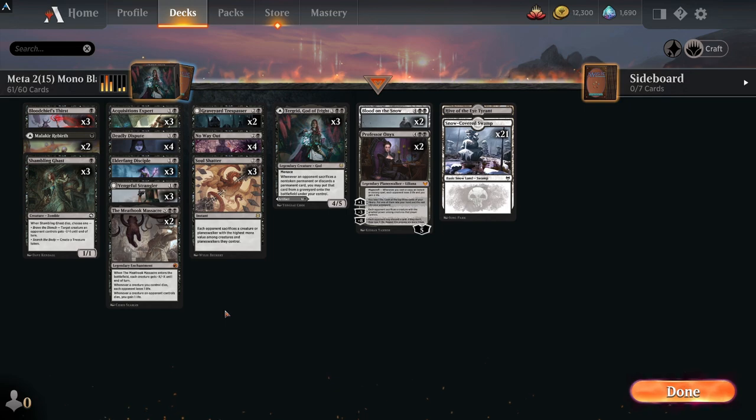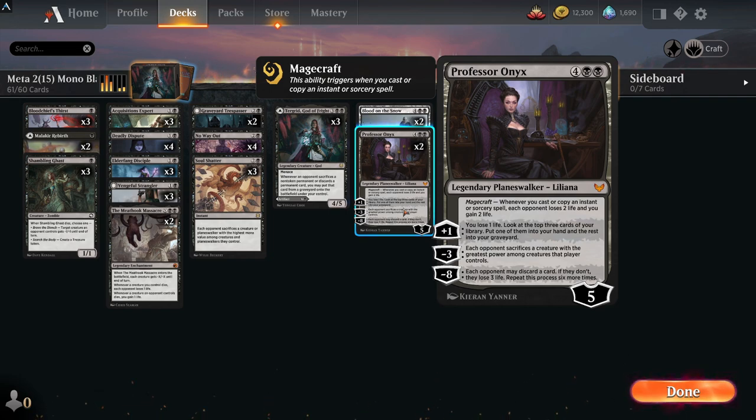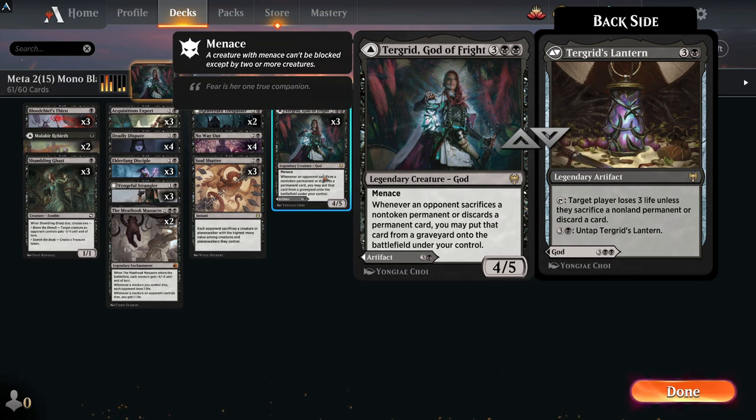This deck is definitely one I like to play. I do love playing with Professor Onyx — I think Onyx/Liliana is a very, very strong planeswalker. Mixed in with Tergrid, God of Fright, where you can play Tergrid's Lantern as well, it's obviously a very strong combination of cards.